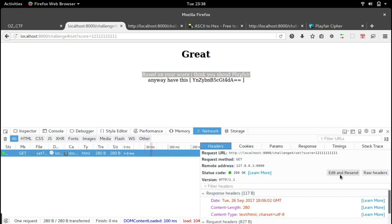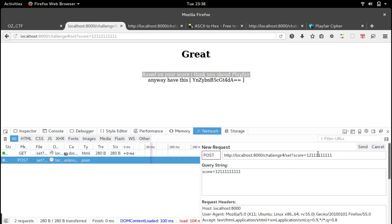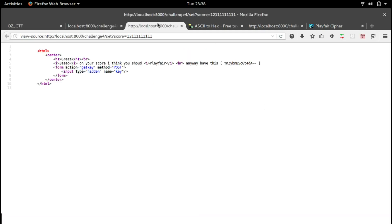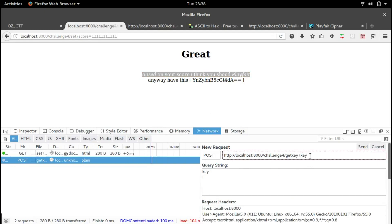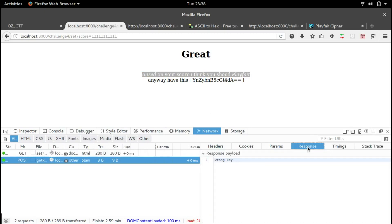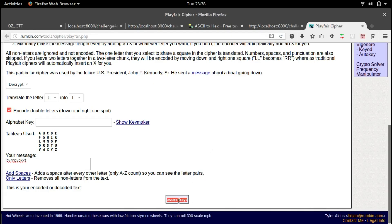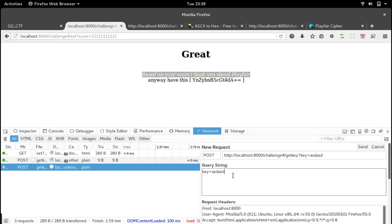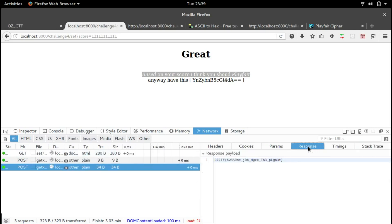Let's click 'edit and resend', change the method to POST, set the path to /get_key, and as a parameter send 'key' — the name of the hidden input field. We try with a wrong key first and get back 'wrong key'. Now let's use the key we got from the Playfair cipher decode, paste it in, change the key parameter to that value, and click send. Let's check the response — and we have the flag!